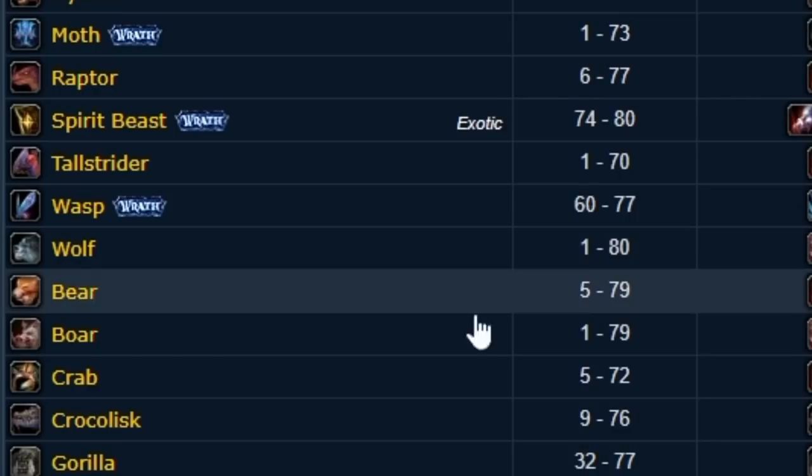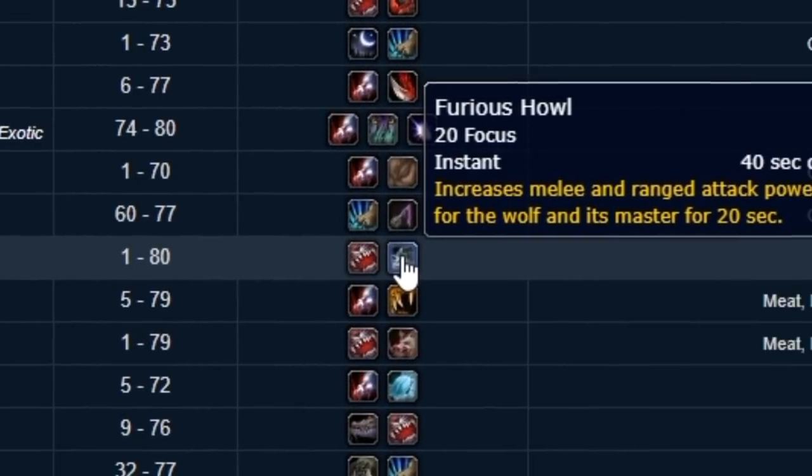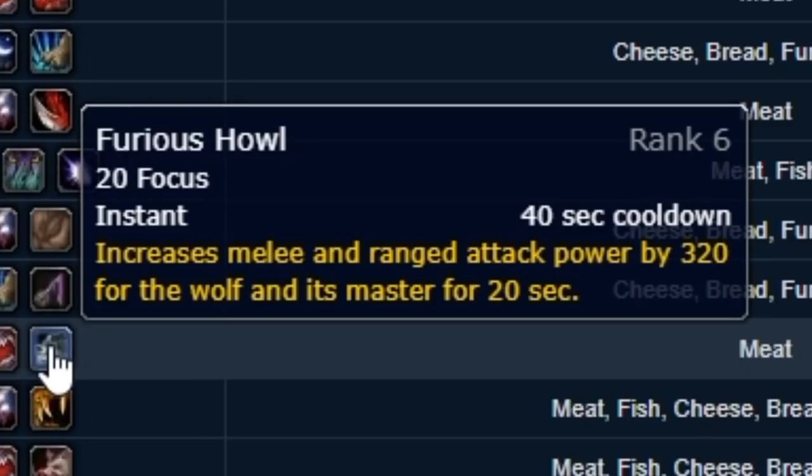We're not going to go through every single talent for the other two types because the Ferocity pets are the ones you're going to see the most of. Outside of maybe soloing elites, there's very little point using anything other than a Ferocity pet when DPSing in a raid. We already know one of them is a wolf, and the wolf's special ability is Furious Howl — a 40 second cooldown that at rank 6 increases melee and ranged attack power by 320 for the wolf and its master for 20 seconds. So every 20 seconds you've got it up, every 20 seconds it's down — really strong, and the wolf is the pet you're going to see the majority of people using.